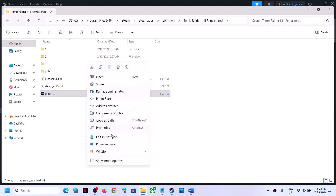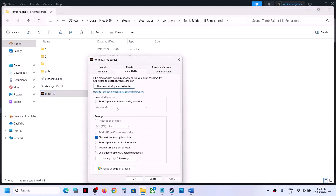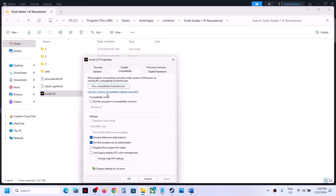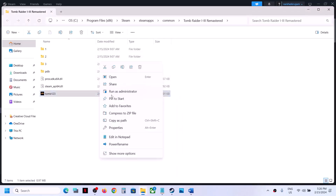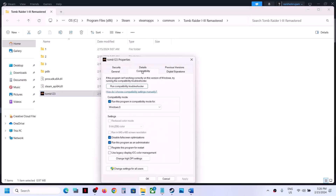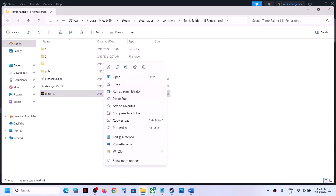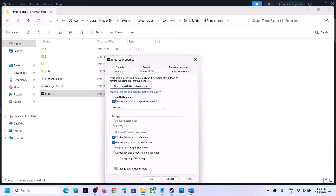If that does not work, go to properties again and put a check on 'Run this program as an administrator'. Click Apply, OK, and launch the game. If that still doesn't work, go back to properties and this time put a check on compatibility mode — select Windows 8, click Apply, OK, and launch. If that doesn't work, try Windows 7 instead. If none of the compatibility boxes help, uncheck all of them and follow the next step.